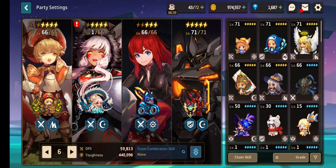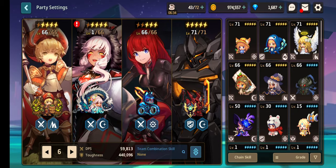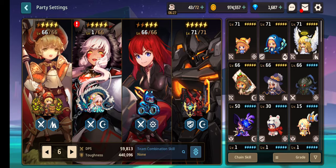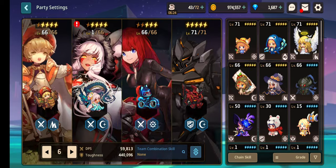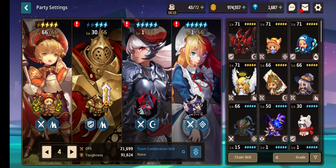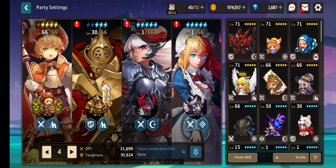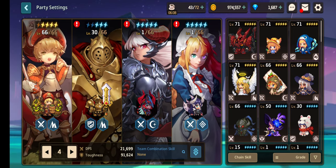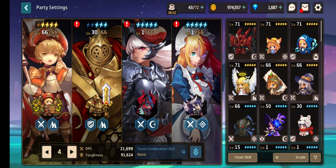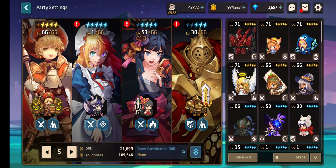Vish can definitely be involved in this party setup as well because his skill is all to injure and he gives 40% HP. If you're looking for a more free-to-play option and you don't have three-star base units, another team you can build is Eleph, Craig, Shapira, and Amy — that gives you a lot of melee attack, defense, and crit. Another option is Craig, Amy, and Akayuki.